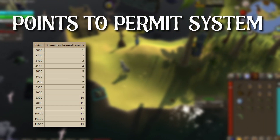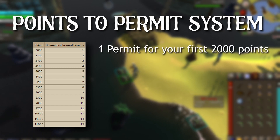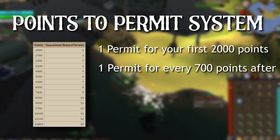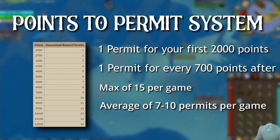Tempoross works very much like Wintertodt in terms of it works off a points-based system. These points are then converted into something called permits. How many points you get will affect how many permits you receive at the end. You will receive 1 permit for the first 2000 points, then 1 extra permit for every 700 points gained after that, with a max cap of 15 permits. With soloing Tempoross you can probably expect anywhere between 7 and 10 permits per game.